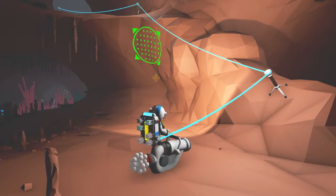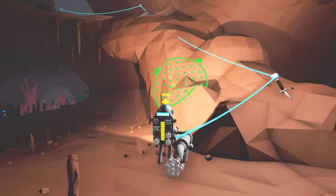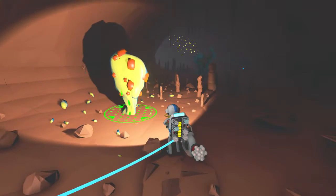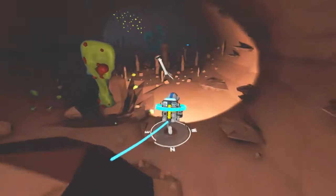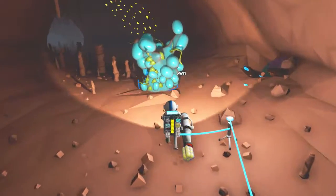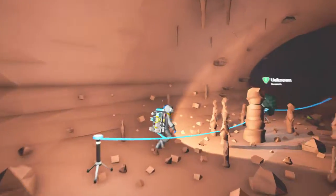Let's grab our terrain tool and smooth this down a bit — that was a little excessive but it'll be easier to come down now. What's this thing? Let's try to mine it. Unknown research — here we go! This is good, we can research it and it will tell us something. The noises are a little bit scary. And what is that weird blob? I think it's more research — yes, it is! We now have two research modules.